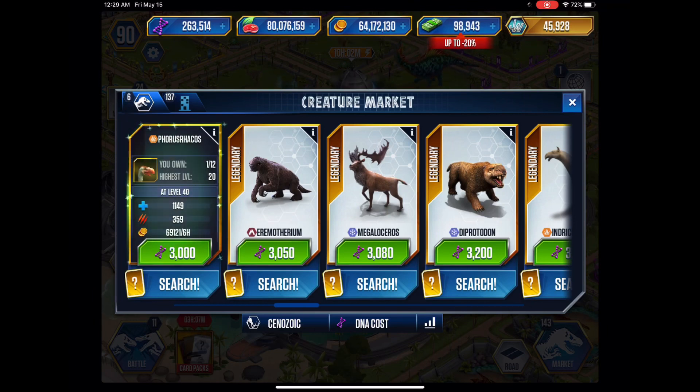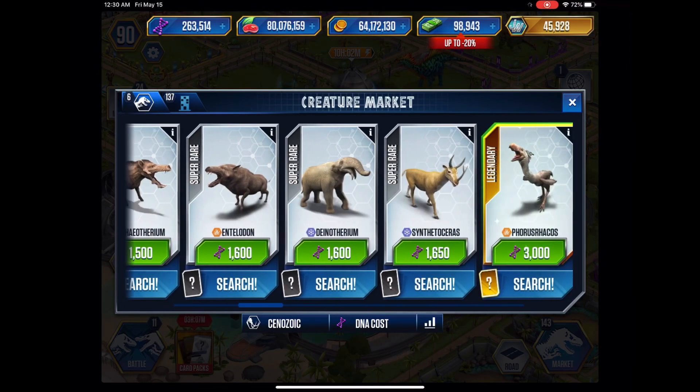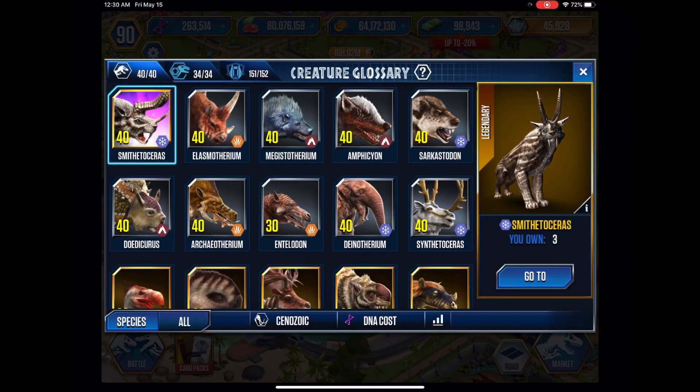Ludia, if you're watching this by any chance, listen to my feedback. Please add events where we can just use our legendary Xenozoics and our super rare Xenozoics. We're spending DNA on them. Obviously they're usable for people at lower levels who don't have that many strong things, but when you get to the level I'm at and the amount of dinosaurs I have, the game gets harder for you. So please add easier events for us — we'd all really love that, and it'd just be a little bit more fun.